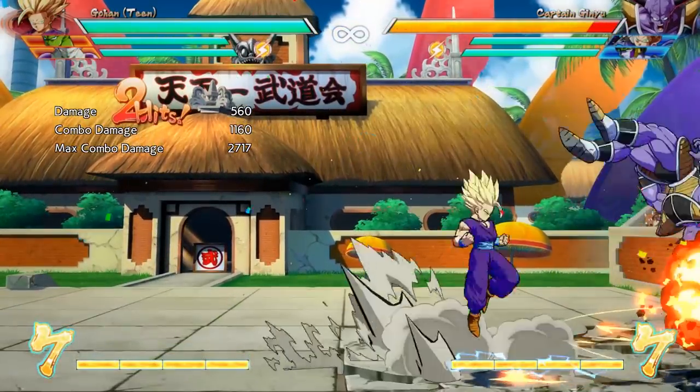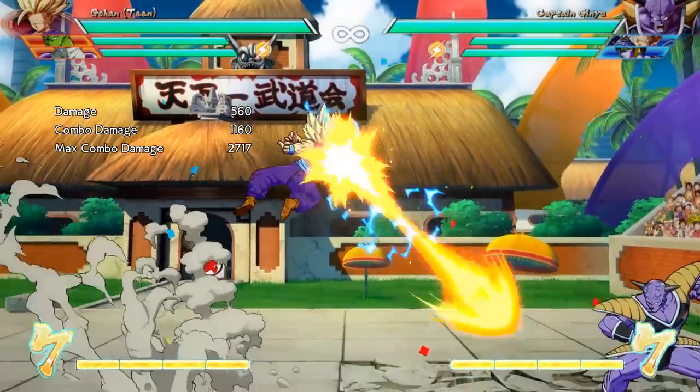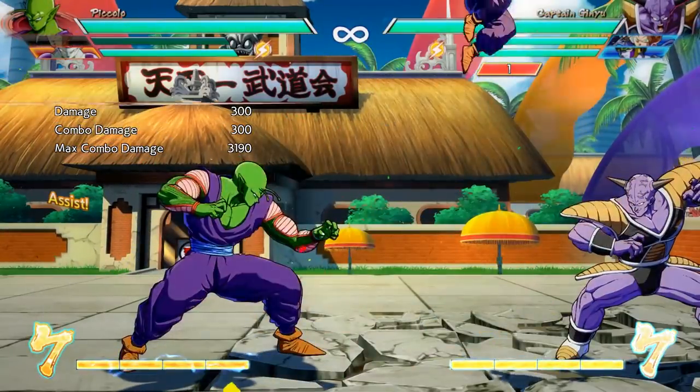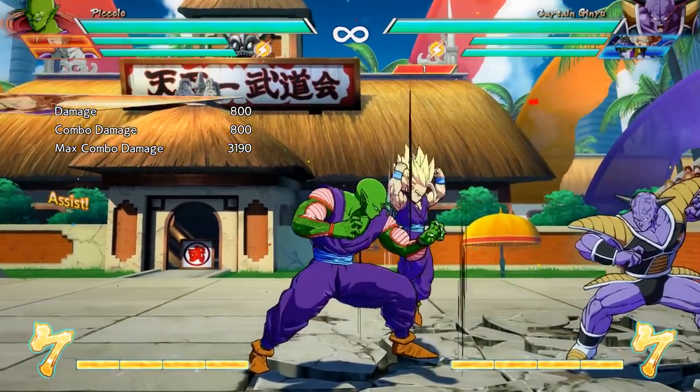Teen Gohan was already pretty decent, and now it's just going to be easier for him to get that big damage. The Z assist change certainly doesn't hurt — it just gives him a bit more forward motion, so it could be a bit better. It's not like it got nerfed or anything.